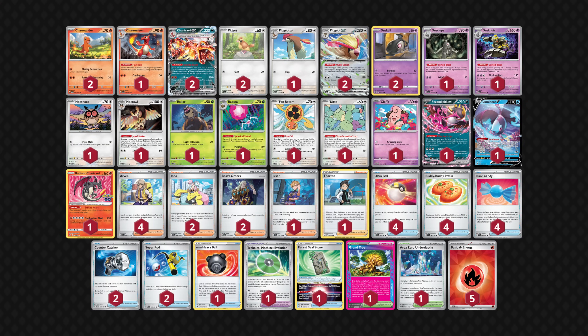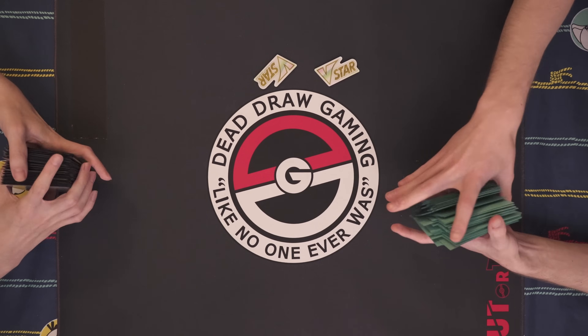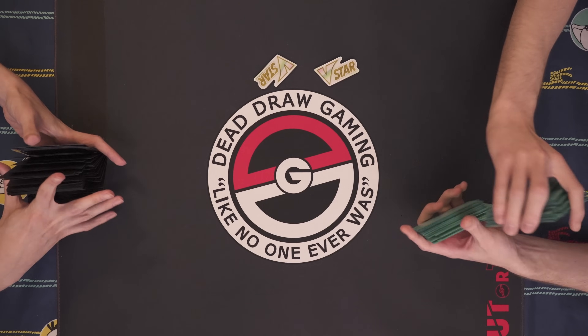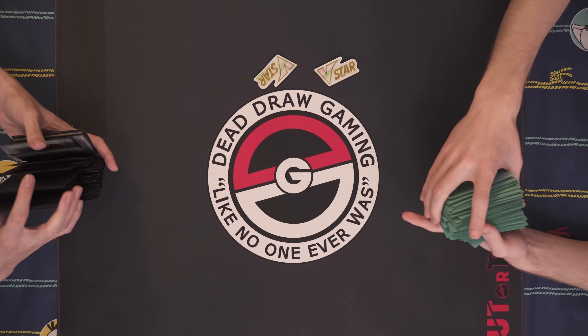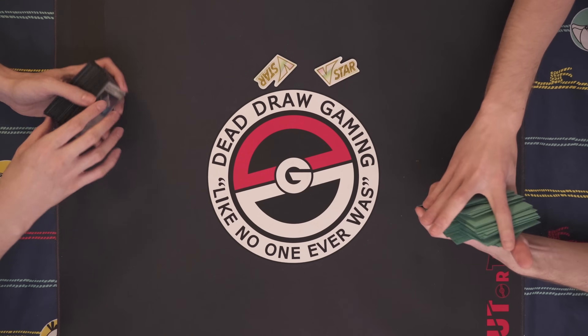So this Charizard list just has a ton of random options in there. The Dragapult's a bit more normal, but does have the 1-1 Noctowl, which not many people are playing. But I think it's really crucial for setting up the big combo turns that both of these decks play. This Charizard deck also has the 1-1 Noctowl. Both decks are playing the Briar card to accelerate the prize trade as needed. I do have the 1-1 Rapska in here, so that'll be good to get there, but you can always Dusknoir the Rapska.